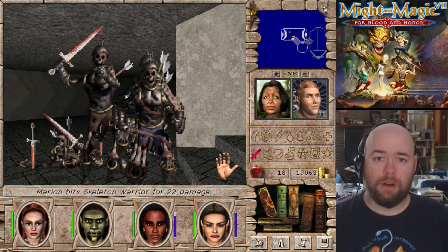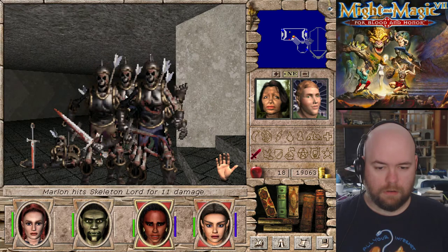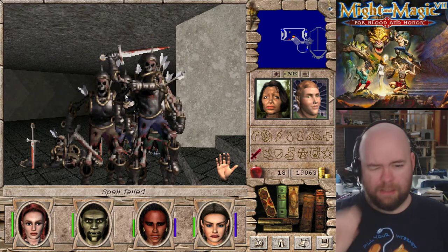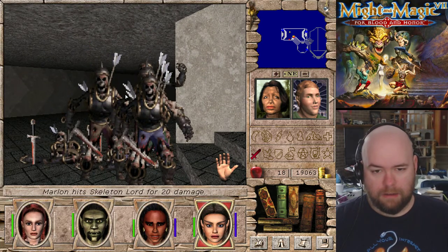So skeletons basically work the same way they do in Might and Magic 6, including curse. I do have Remove Curse - that's one of the reasons why I tried to make sure I had expert Spirit before coming here.